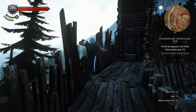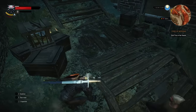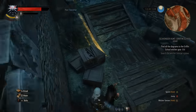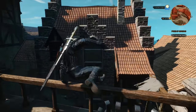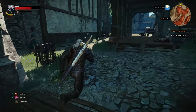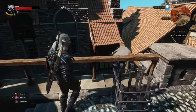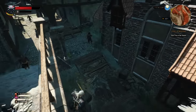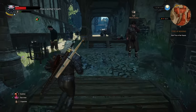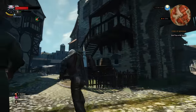Moving on from underwhelming swords, how about the fall damage problem? That has also been addressed. Whereas before it was a little ridiculous — and if you didn't know the roll trick you'd constantly die — fall damage is now a non-issue. It still exists, but the minimum height where you'd start taking damage has been increased. You'll take less damage from falls that would have killed you in the past, and falls that would have eaten up a third of your health before now don't even take a sliver. Unless you regularly fling yourself off cliffsides or the top of Kaer Morhen, you won't be having any issues with the new update.